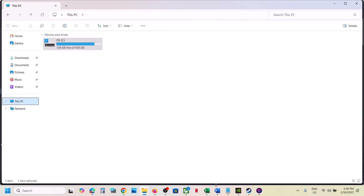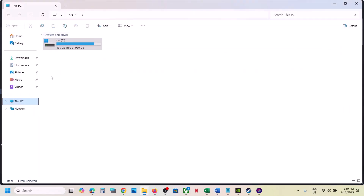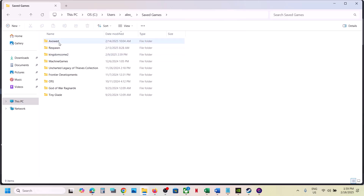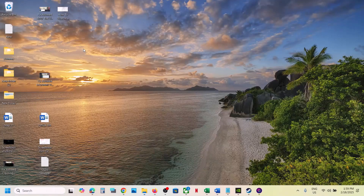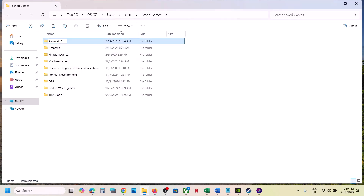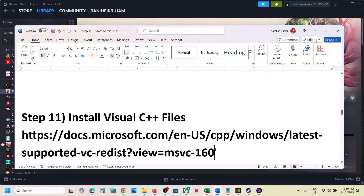Still not working? Rename or delete the save game files. Note: when you do this you will lose all game progress and have to start from scratch. Open C drive, open the Users folder, open your username folder, open Saved Games, and find the game folder. Before you rename or delete it, copy this folder and paste it to the desktop as a backup. Once you have the backup, rename the folder (add .old) or delete it, then launch the game and check.